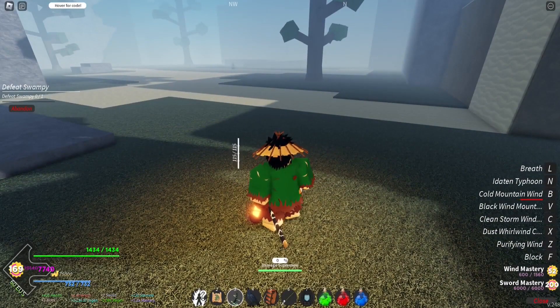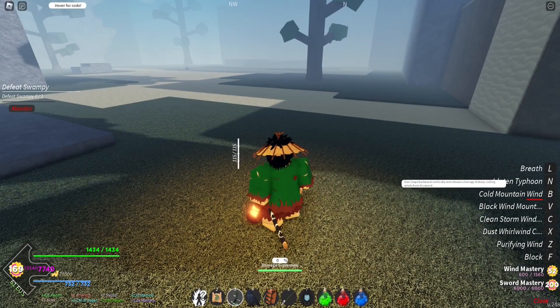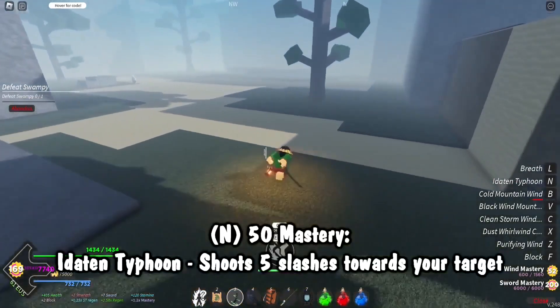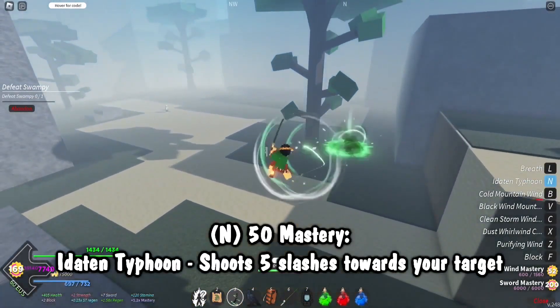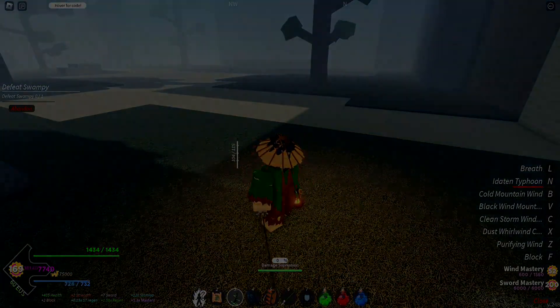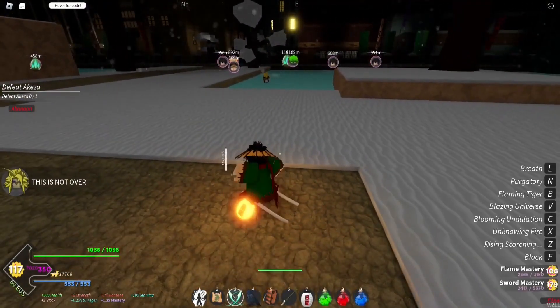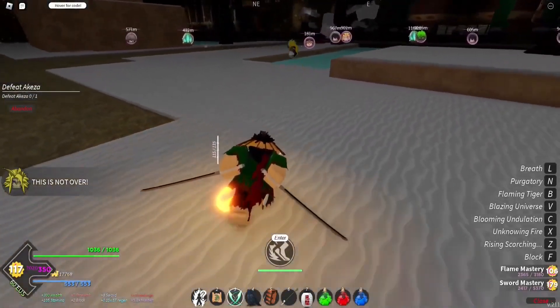Lastly at 50 mastery — and by beating Sanemi with a 10% drop chance — we get the Eighth Form Typhoon. The user leaps backwards vertically and releases a barrage of sharp cutting winds from their sword. We jump up and shoot down a few slashes, then do a little bit of waiting before shooting the last one. That's really all it is.